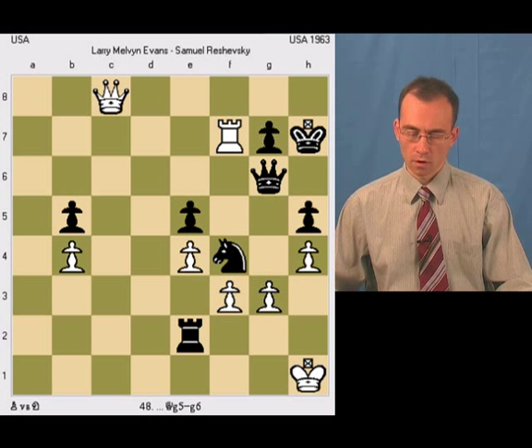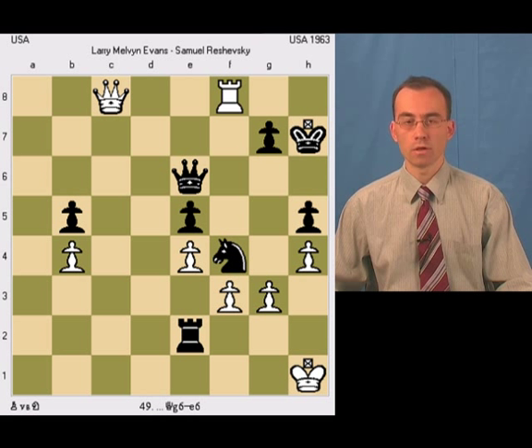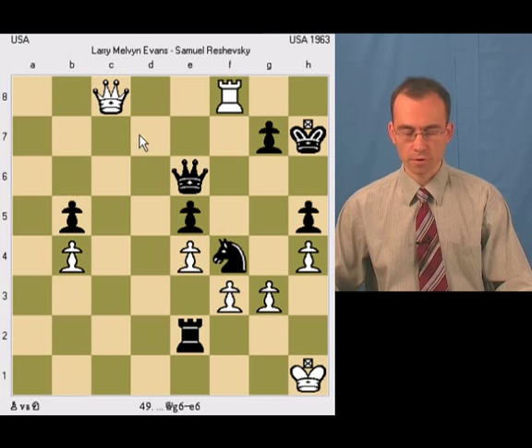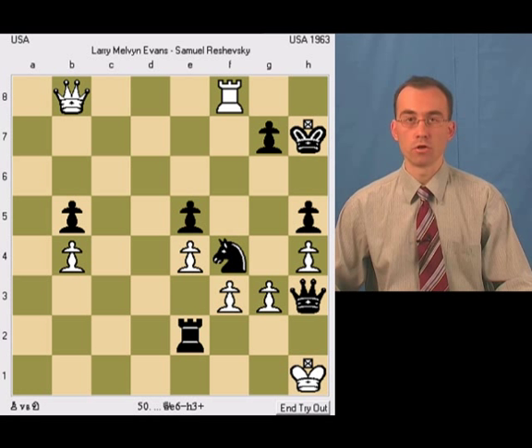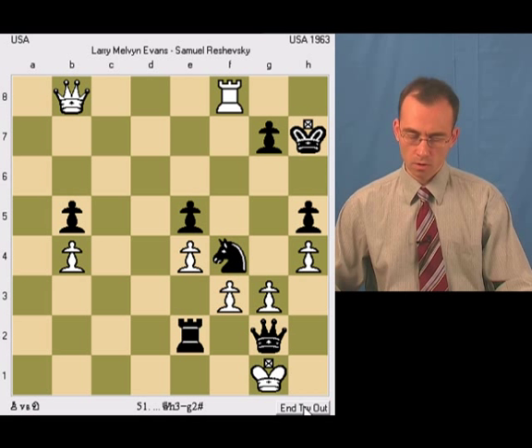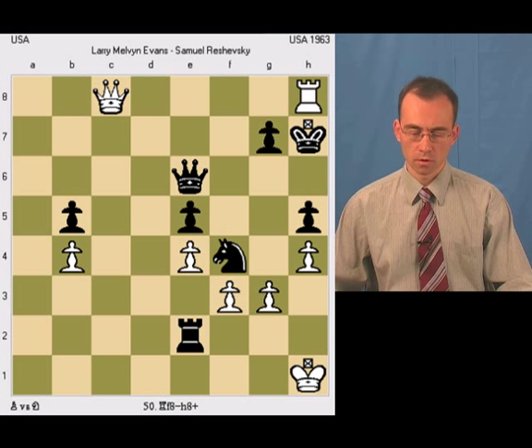The correct way to proceed for black would be to play Queen g6. Then let's say white wants to just mate black with Rook f8 — black would play Queen e6 with a threat. If white just plays a random move, then black would play Queen h3 with mate next move. So black has a concrete mating threat here.